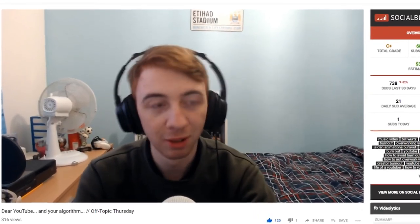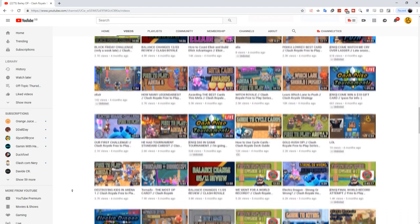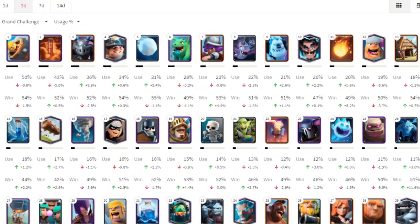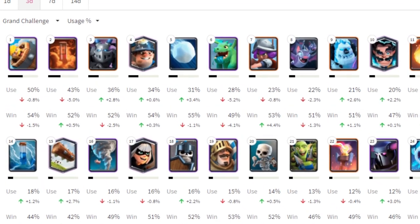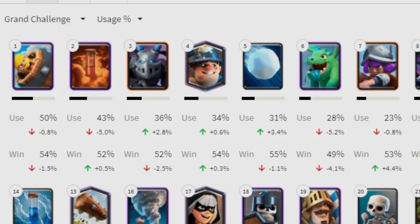I did a video recently about YouTube and it made me think about cards I haven't done strategy guides on. Scrolling down my channel, one big one missing from that list is Miner. He's probably been the longest standing card in the meta right now, boasting a massive 34% usage rate — only under Mega Minion, Poison, and Barbarian Barrel. Today we're going through exactly what makes him so enduring.